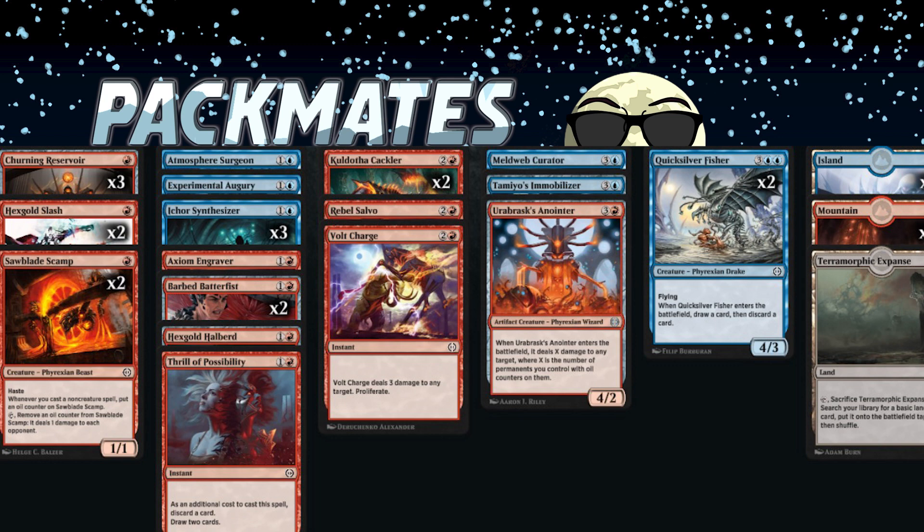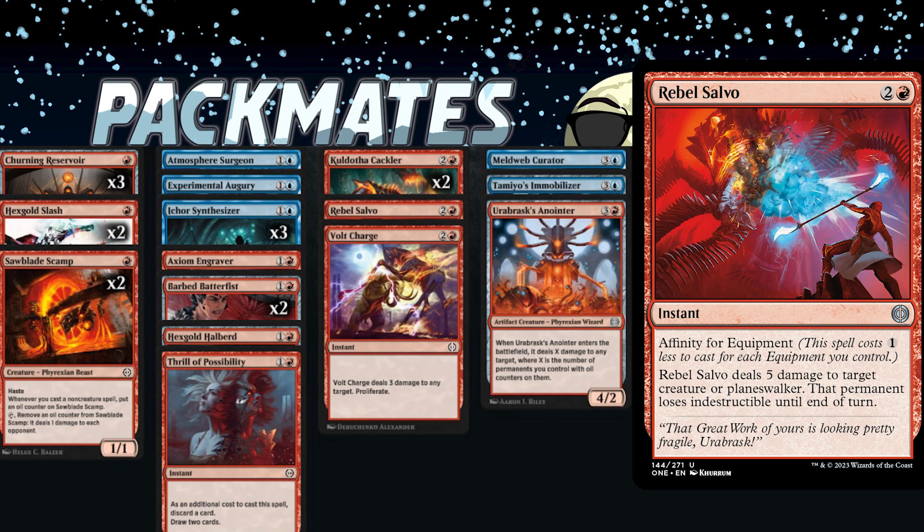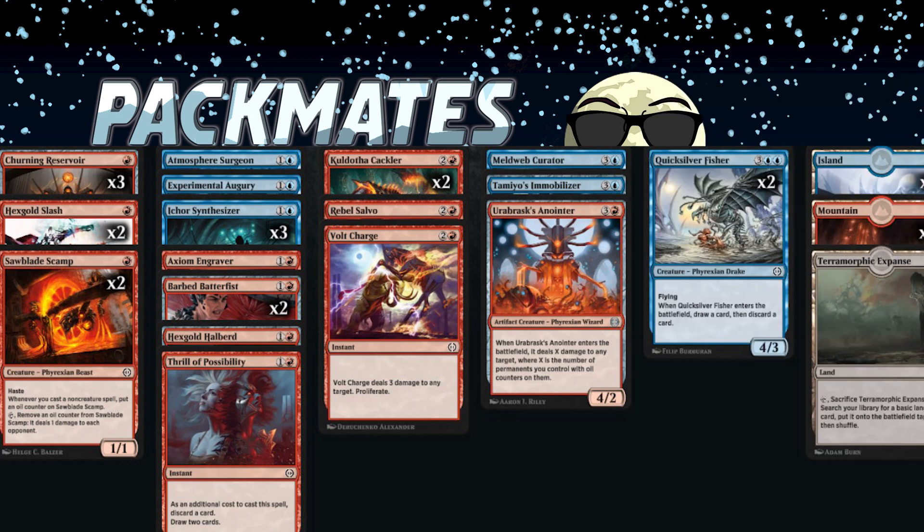I started with first-picking Rebel Salvo thinking I'd never wheel it — it goes in every red deck and was the strongest card in the pack. I tried to stay flexible and ended up in Red/Blue. Another big lesson: you need a lot of dice for oil counters. I had three Churning Reservoirs so the amount of dice I was putting on everything was ridiculous — on my Barbed Batterfist, on the equipment, everywhere — because the general strategy was oil counters on everything to make the Cracklers bigger.